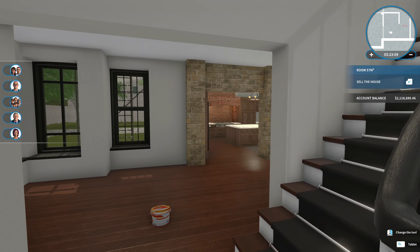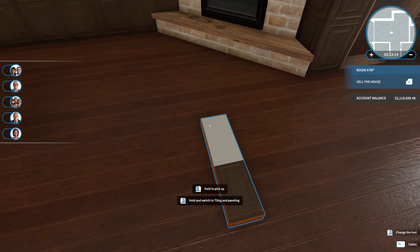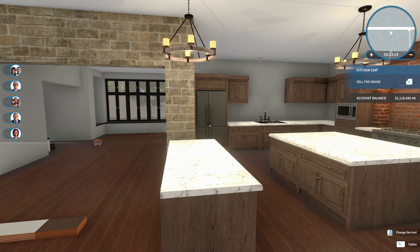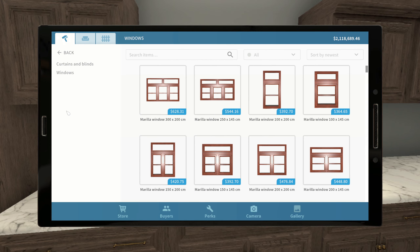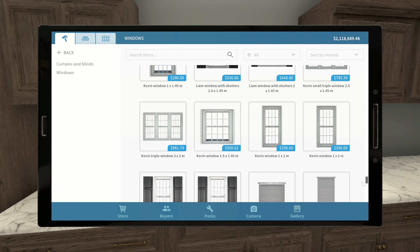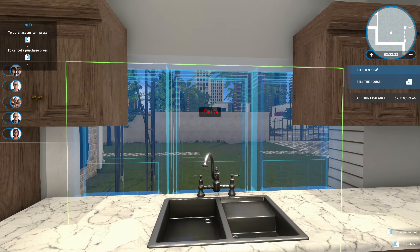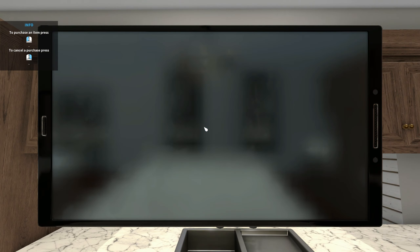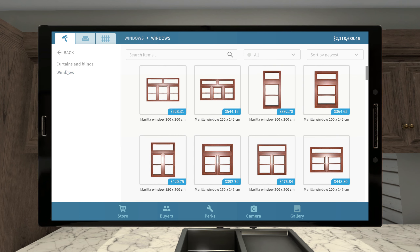I thought today we would furnish the entire thing — might be a long episode. I already got the kitchen done. I do want to put those windows in. Let's go to windows. I don't think I'm going to be able to get that one in here — it doesn't sit high enough, so I need the one that sits up higher, but I'm afraid it's not part of the same collection.